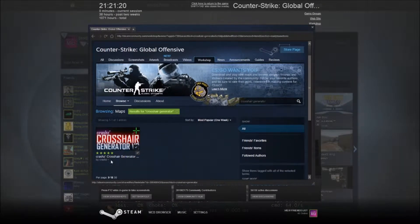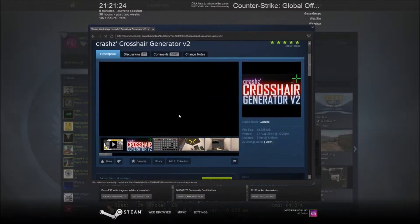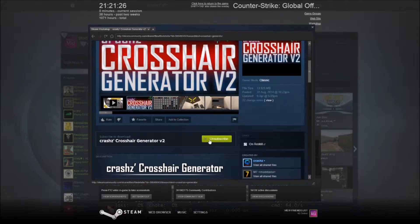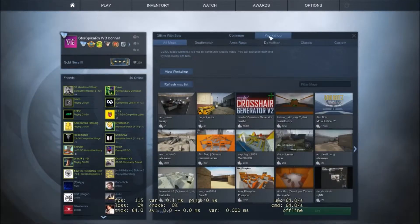Then you have the map here called Crosshair Generator. Go into the map and press Subscribe. After that you should have it here in your workshop maps.